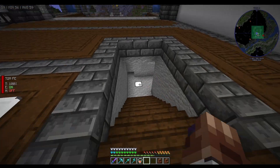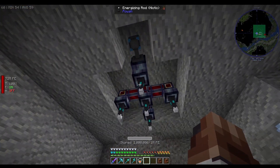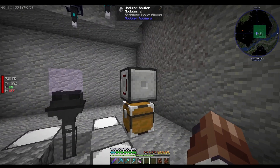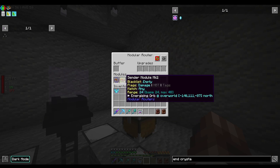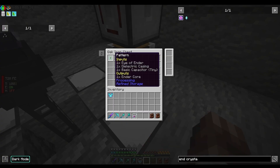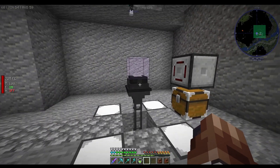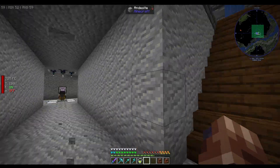I moved our setup down here — it needs a bit of decoration but it is now automated. I did that using a modular router with puller and sender modules, and a gold crafter on the bottom. That's pretty much just for the end of cars, but yeah, it all works. I'll decorate it at some point.